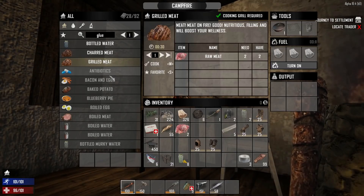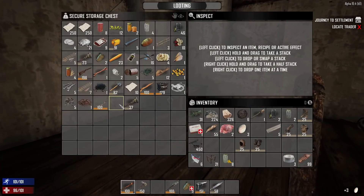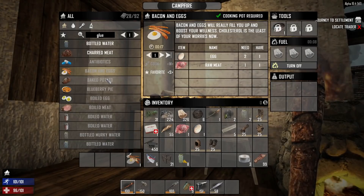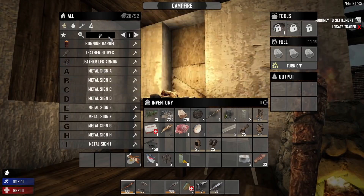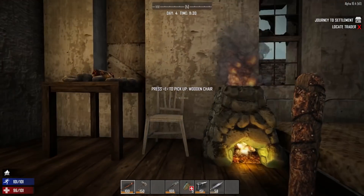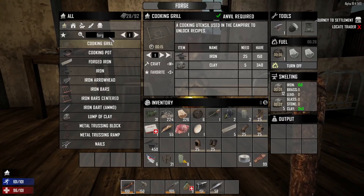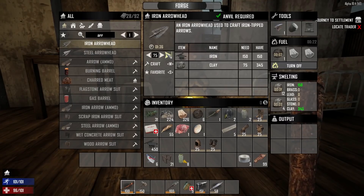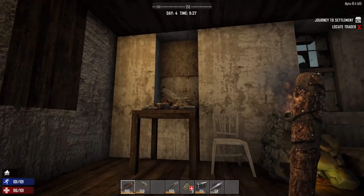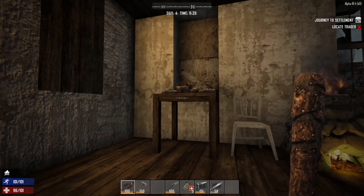We should be able to make bacon and eggs — I think we can, this is the good stuff! It's as much as we can — I think we can only make one, but oh well. And the grilled meat. Now we want to make arrowheads — how many can we make? 75, let's do it. This also goes quicker the more you level your crafting skill, and there's also a perk for crafting. We took out the fuel.